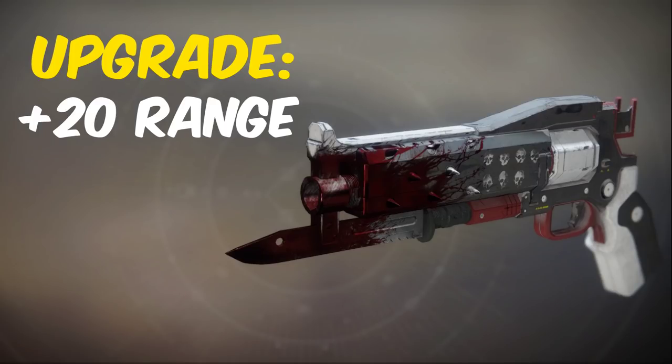The Crimson catalyst is one of the easiest and most common ones. You get it by simply killing any enemy and it has a very low chance to drop. The upgraded catalyst gives it a plus 20 to range.